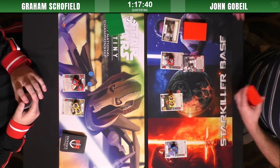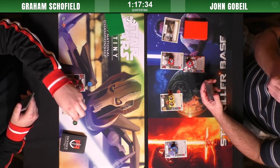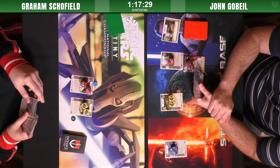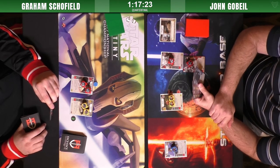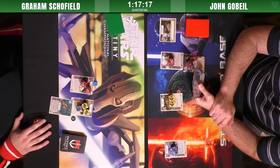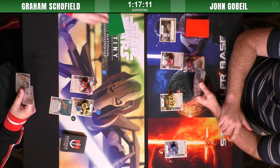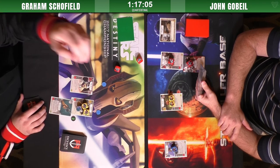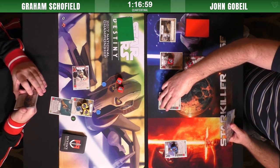Commentating can be a little rough at this pace, particularly when there are a couple of you trying not to step on each other, but we do it for you guys. Only one upgrade in John's hand — that rifle. The enrage is always nice to see really early, it's about the only time to see it. One damage on Han removes a shield, resolving that rifle special — he gets a redeploy early, which is not ideal.